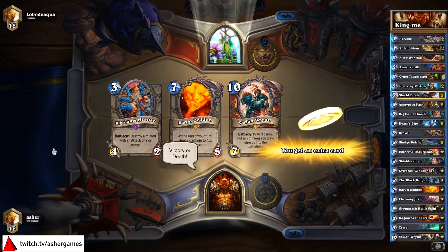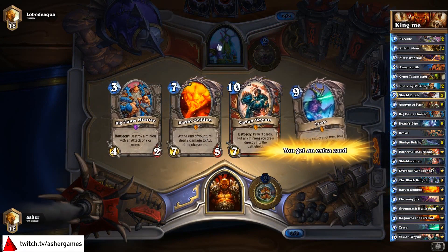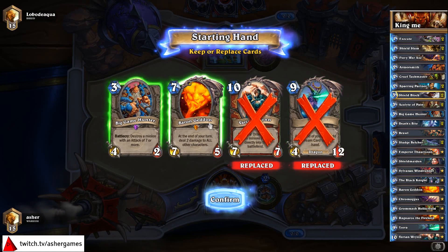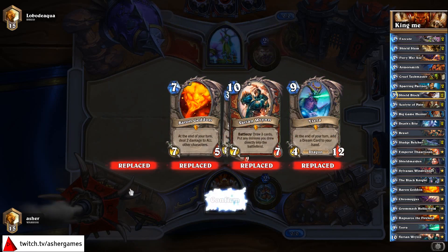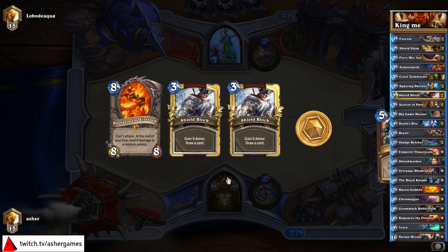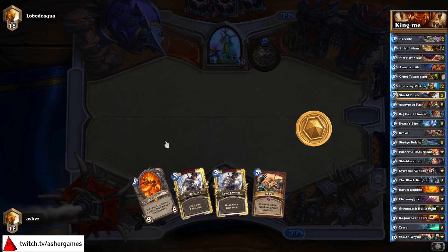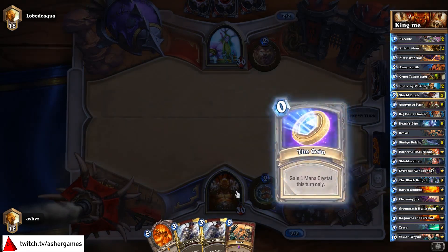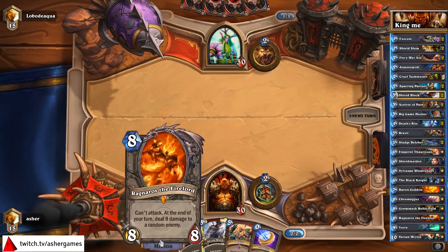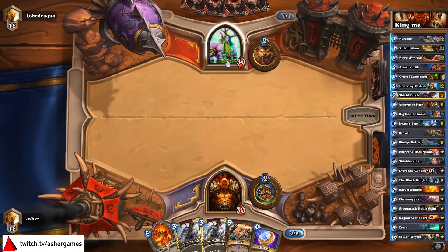This is interesting because traditionally Druid is a pretty good matchup versus Warrior. I have all my late game in hand early, so we're going to ditch all this and hope for a better game. The one thing I'm still not sure of is one Cruel Taskmaster, one Armorsmith, and two Shield Blocks. We'll see how it goes — we may not have enough for the early game. Fortunately, Druids tend to be a little slow, but I'd prefer to have a weapon of some kind.